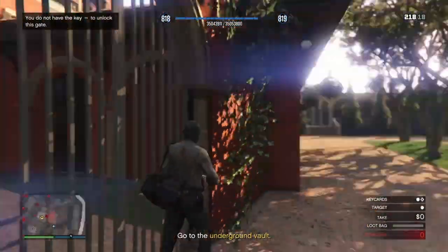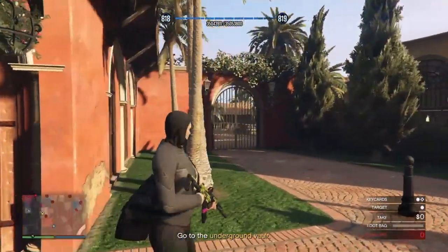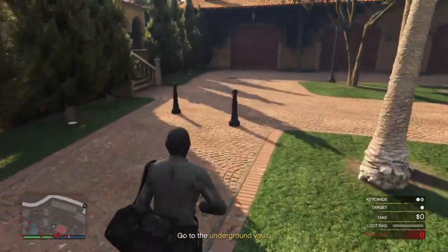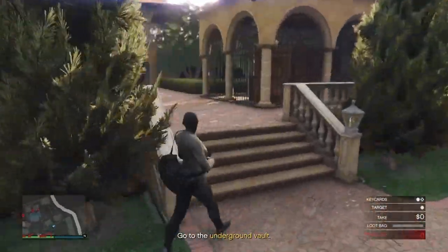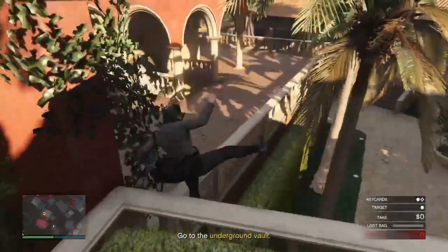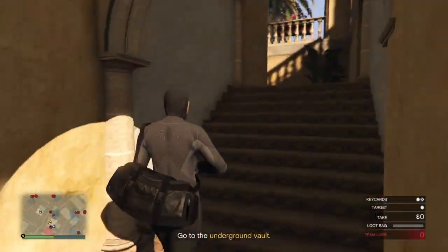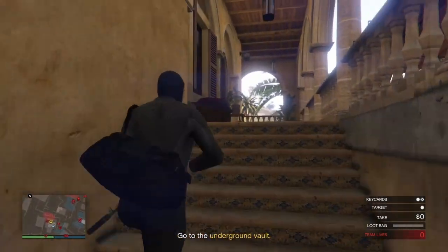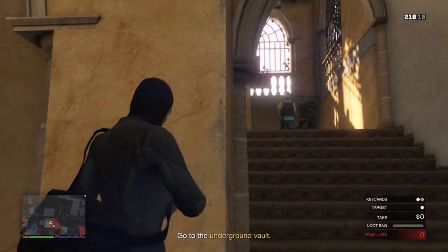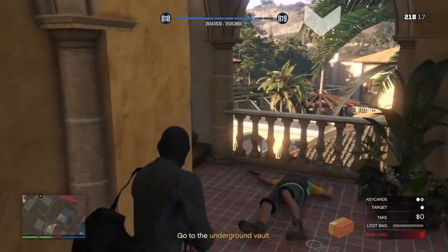I'm going stealth because you don't lose money - once they shoot at you, you start losing money. This is the best quiet way. You can do it much faster if you go straight, but you can get caught. Upstairs there's another guy - I just waited for him to come and shoot in the head.